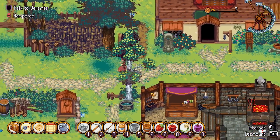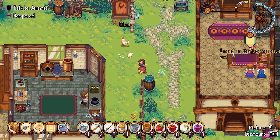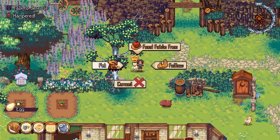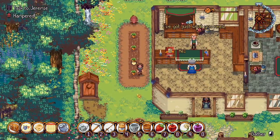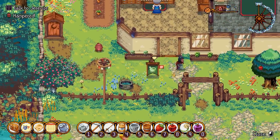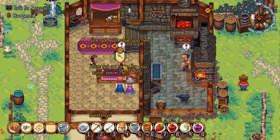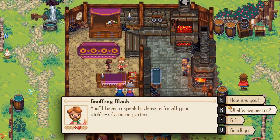The blacksmith is literally right underneath us here. The chicken gave us an egg - before you used to be able to pet them and they'd chuck an egg out, but now it's kind of random I think. Let's go to the blacksmith. Geoffrey Black says you'll have to speak to Jeremy for all of your sickle-related inquiries.